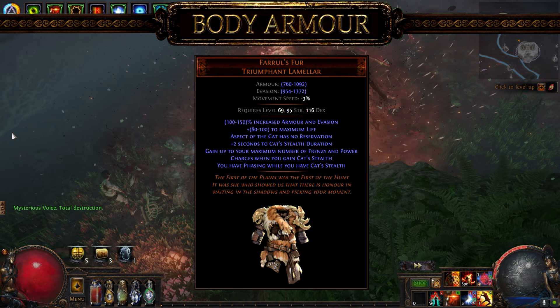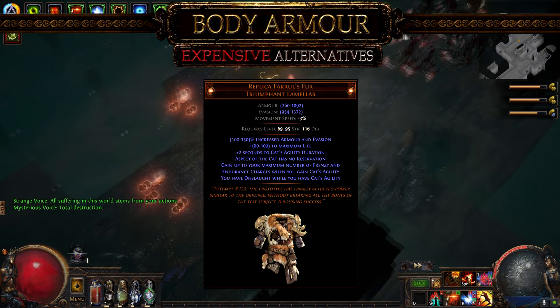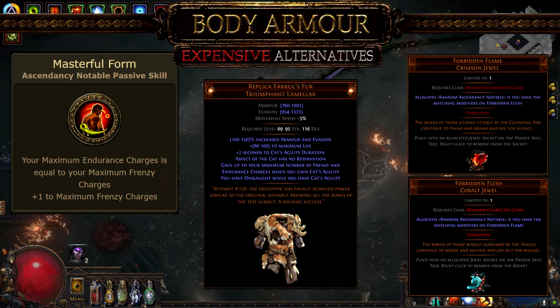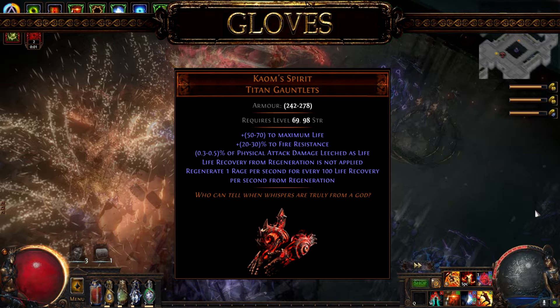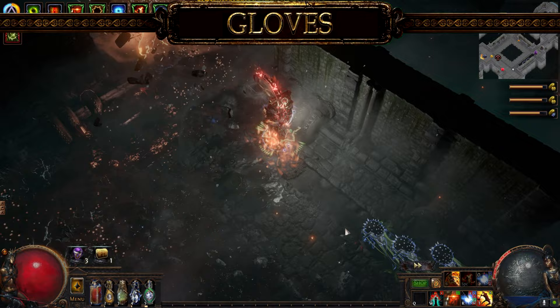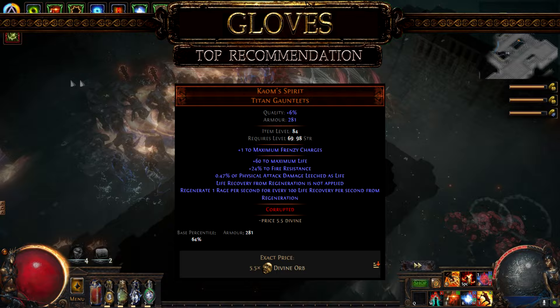The second important piece is Farrell's Foot. It provides tons of flat life and evasion, but the main reason it's irreplaceable is because you gain a full stack of frenzy charges when you gain Cat Stealth. The only possible upgrade would be the replica version, which comes at a severe cost — but worth it if you can gain access to Masterful Form using the Forbidden Jewels. This combination makes the build significantly tankier as each endurance charge grants 4% additional physical damage reduction. The third important piece is the Calm Spirit Gloves, which enables permanent rage and Berserk, with a slight downside of converting life regeneration into rage regeneration. Since our build is focused on life leech rather than life regen, this is not a problem. The best upgrade for these gloves is a +1 frenzy charge corruption.